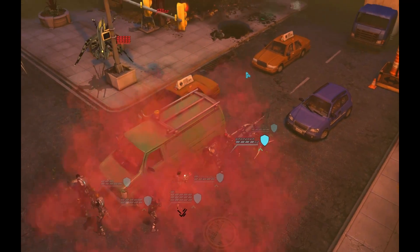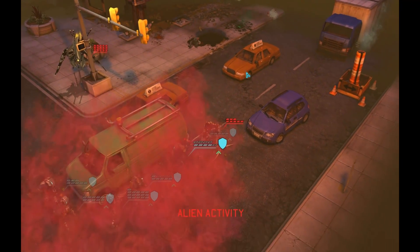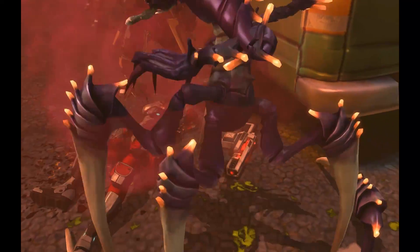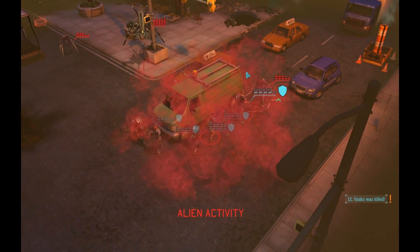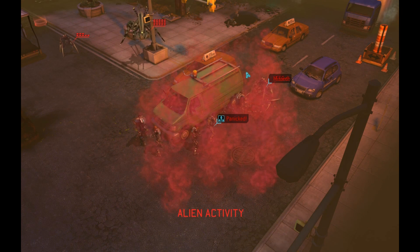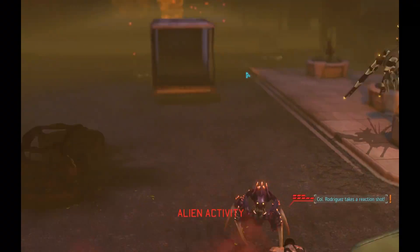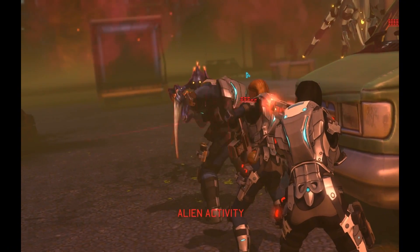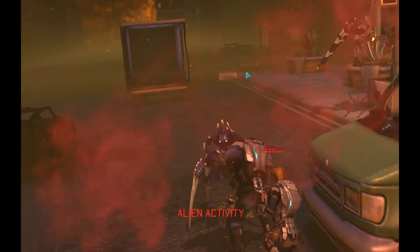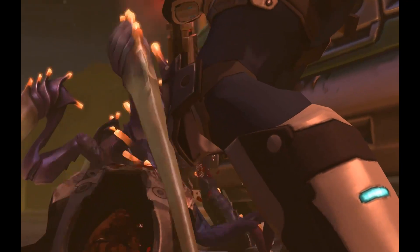Once again I use a smoke grenade here. I believed at the time it would help against all the opponents we're facing — I know that's not the case now. Nonetheless it isn't a horrible use because the Cyberdisk is very much threatening us. What I probably would have been better served to do is have him reload instead — we had so many soldiers low on ammo, and our firepower was constantly minimized because of that. That is something I would do differently now. But what happened, happened. And now this is what happened: our first casualty, Painkiller Jane, got ripped to pieces by a chrysalid. That sent Vasquez into a panic, and unfortunately she did not hit her target.